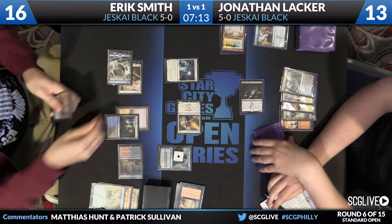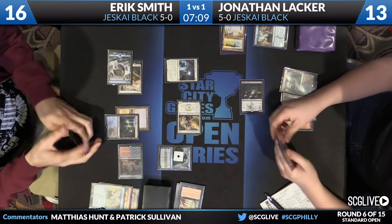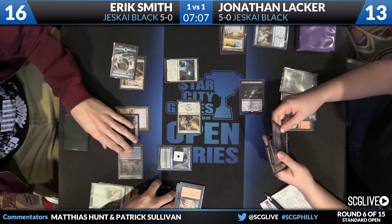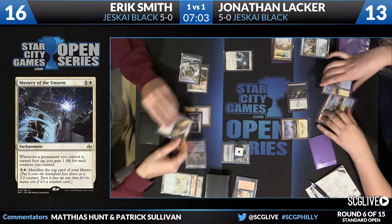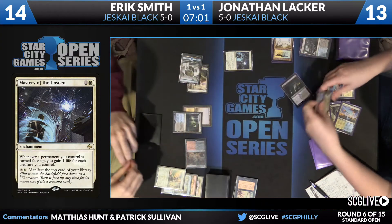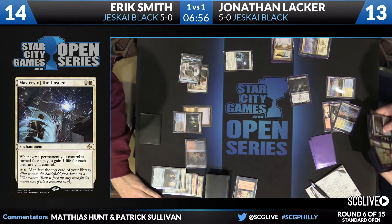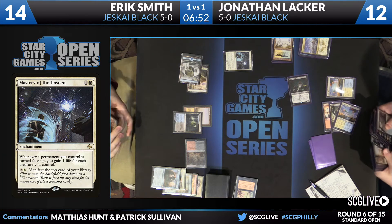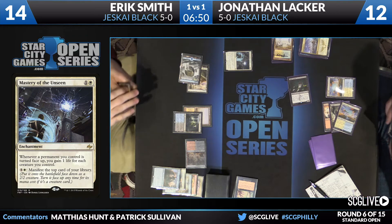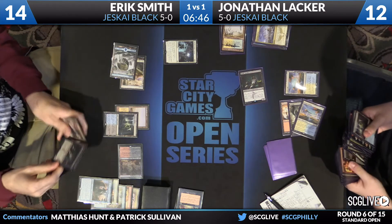Soulfire Grandmaster swings in, and Eric goes for Mastery of the Unseen — he knows there's no counter. He just has so many great mana sinks, whether it's Soulfire Grandmaster's ability or Mastery of the Unseen. Playing Mastery there gives Jonathan an opportunity to Crackling Doom away the Soulfire. Eric will take two. Jonathan can get some hits in with Tasigur. Coming up now, Crackling Doom also took care of the Jace.